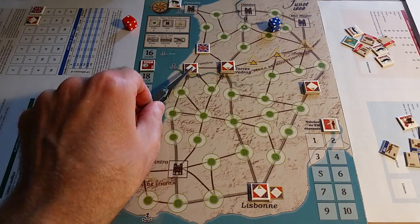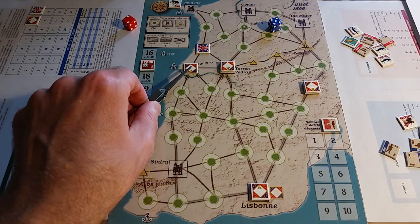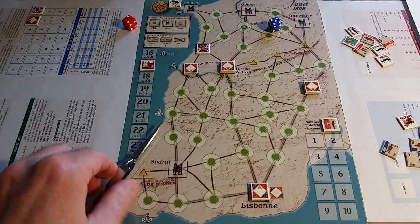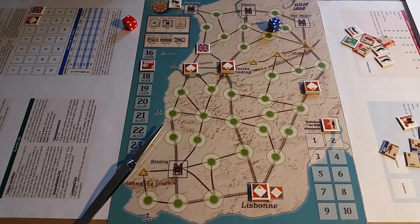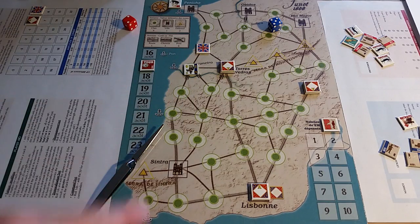That's it for movement. Cleaning up: three forces are inverted because they've activated. This isn't necessarily ideal, but it's good that I have fairly strong combined arms forces in both locations. Now we move on to the administrative phase: remove any 'backs to the river' and 'has combated' markers, test for recuperation or recovery for non-activated, non-demoralized units with no enemy stack in the zone, and test for rallying.